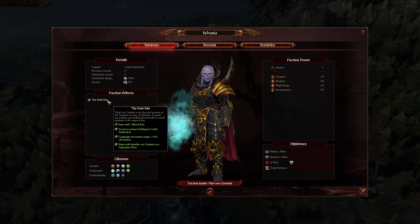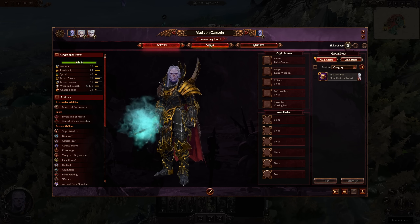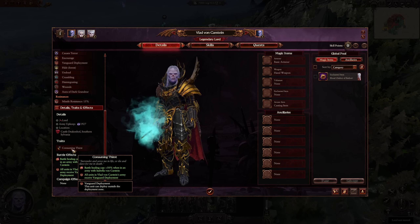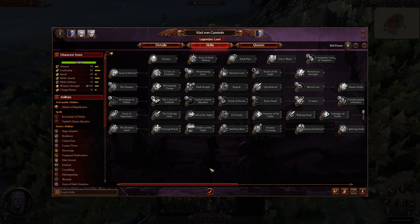Vlad has access to Lore of Shadows as a vampire. His trait Consuming Thirst increases battle healing cap when Isabella is with him, and all units in Vlad's army receive Vanguard deployment. He has the active ability Master of Beguilement, which gives a reduction to enemy melee attack. Going down his skill lines, he gets Loremaster Lore of Vampires — that cooldown reduction is always really good. Bloodlust and Red Fury go very well on this character. He is a character on foot, so going down the red line is actually very strong for Vlad.